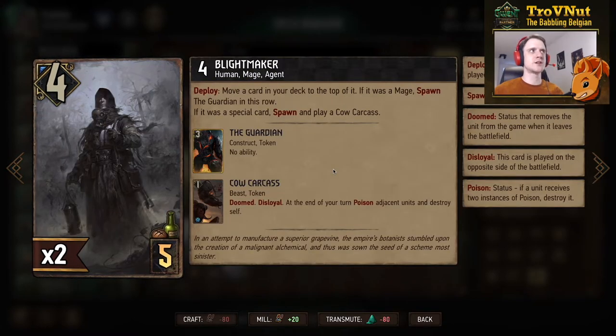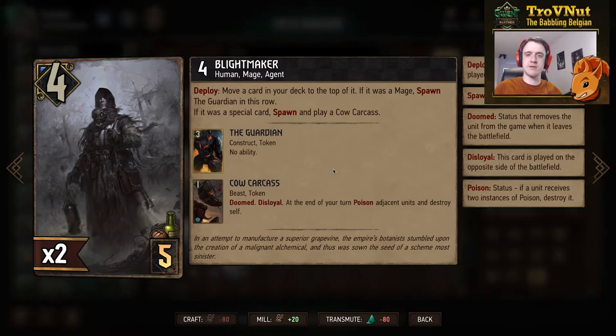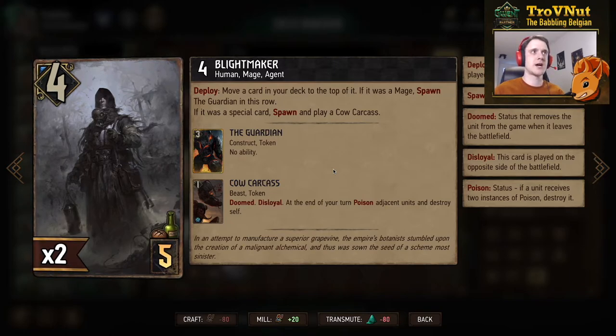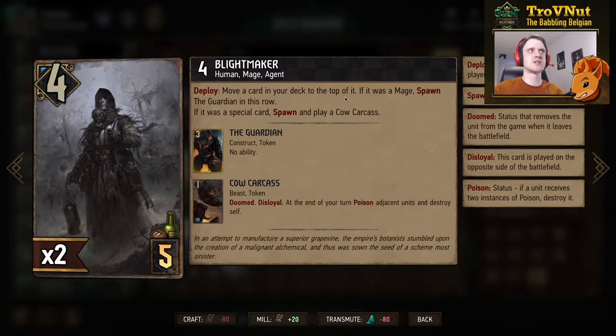Back to Nilfgaard — this is the card I was talking about before: the Blight Maker, four power, five provisions. On deploy, you move a card in your deck to the top of it — very, very good with the Mage Assassin. If the card moved was a Mage, you spawn a Guardian on that row, giving you another three points; combined with the Mage you pulled from the deck, this plays for 11 points for four or five provisions, which is very strong. If it's not a Mage but it is a special card, you spawn and play the Cow Carcass — a spying unit that at the end of your opponent's next turn destroys itself and poisons adjacent units — giving synergy with status-effect decks as well. Very versatile, very powerful.